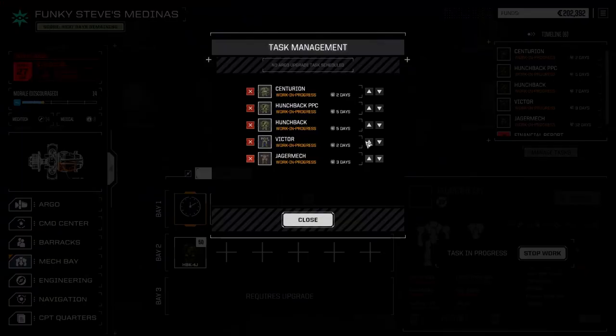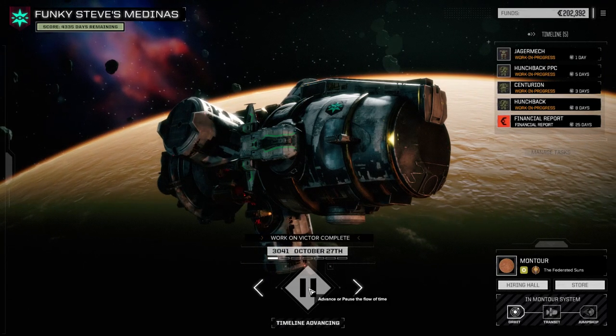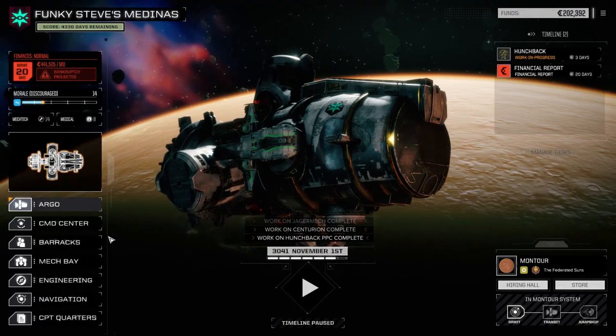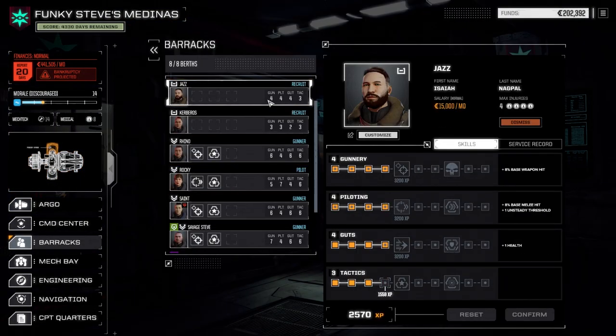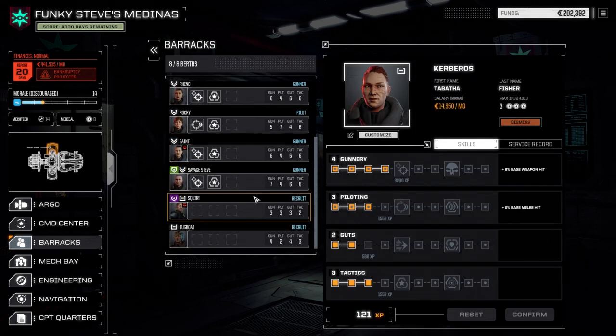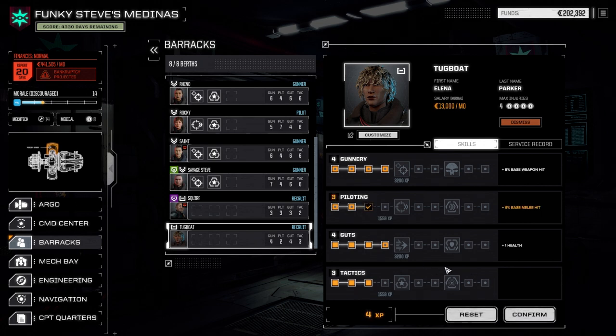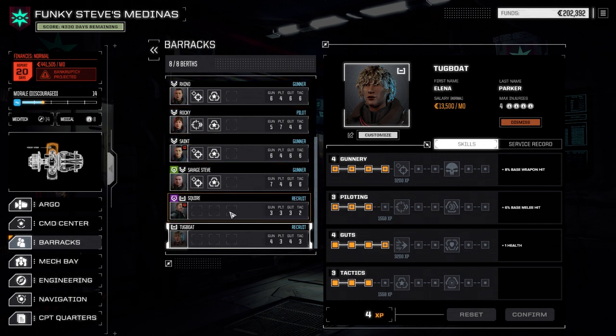Let's manage our task queue — get the Victor up and the Jaeger Mech up. I also want the PPC Hunchback back before the Centurion. Now let's have a look at the barracks real quick. I hired a couple of new pilots: Jazz started off with four fours and a three, which was pretty good. Kerberos we had hired before — let's get her gunnery up now that we can, because we want to get that second lance up and running. Tugboat is down here too, piloting skill for a bit of extra initiative. So we've got extra pilots and can run a second lance.